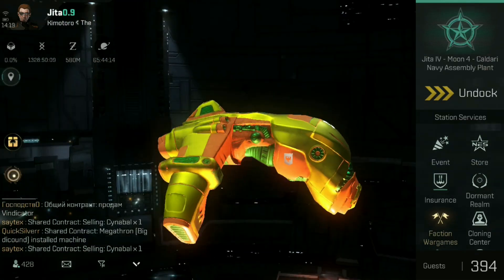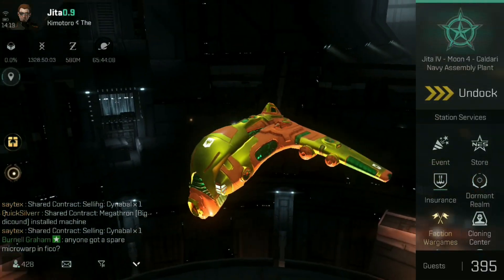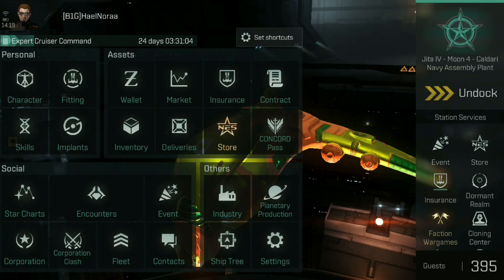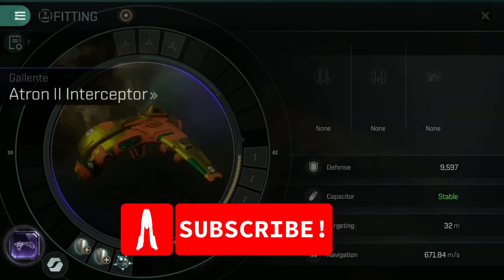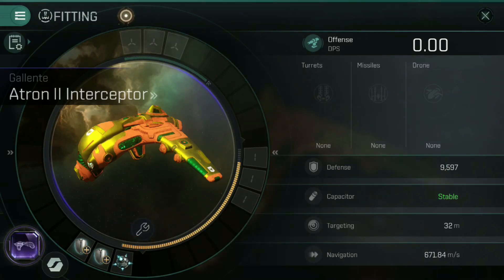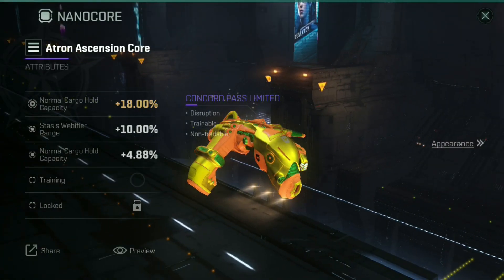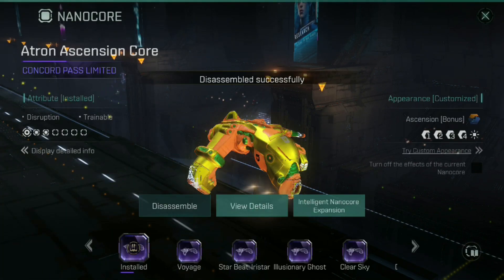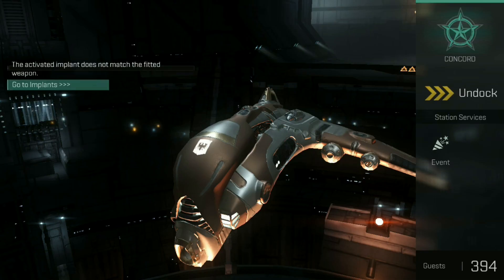First and foremost, let me show you the ship that I'm flying. I currently have the Atron II Interceptor, nice and gold with a little bit of orange. I've got a purple nano core fitted at the moment and it is indeed the Atron II Interceptor. So first things first, I need to remove my nano core. If I move up to the top and hit disassemble, I no longer have the skin equipped to my ship — it is now just completely naked.